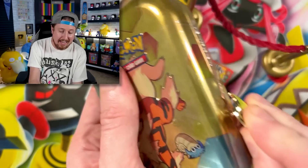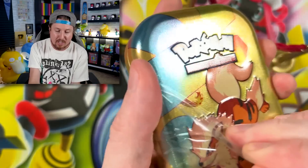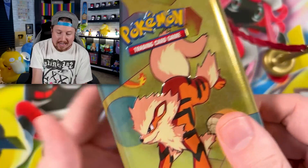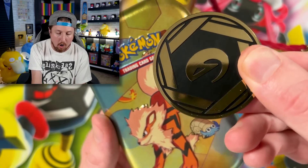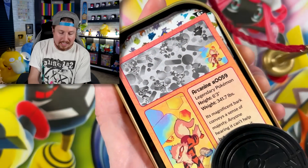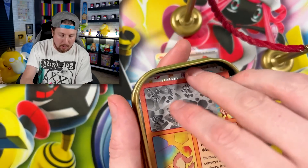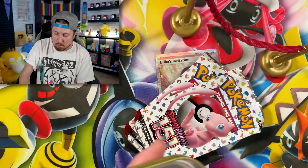Arcanine is up next. There are a total of 10 different Minitins and each Minitin comes with a different coin that corresponds with the type of Pokémon on the outside. So the Dragonite 10 gets you the Dragon Coin, the Arcanine 10 gets you the Fire Coin, and then you get a little card and two booster packs.